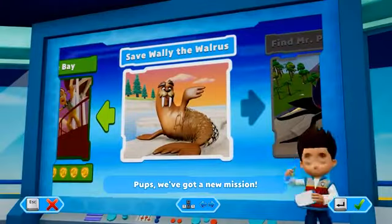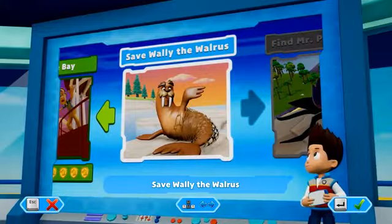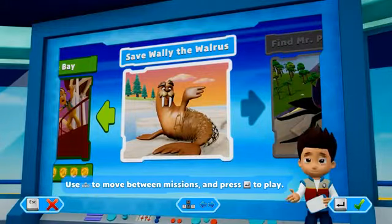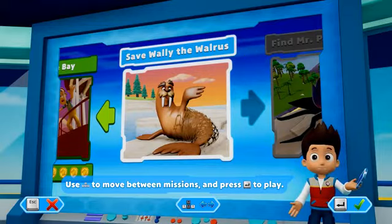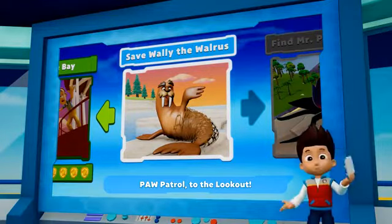Pups, we've got a new mission! Save Wally the walrus! Use the left stick to move between missions and press the A button to play. Paw Patrol, to the lookout!